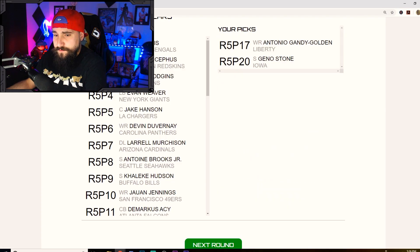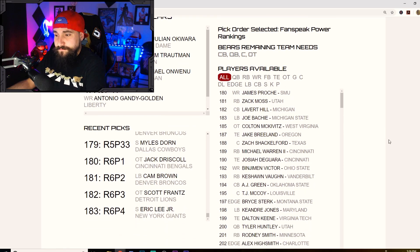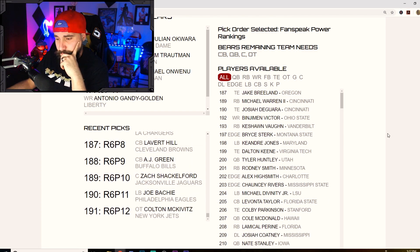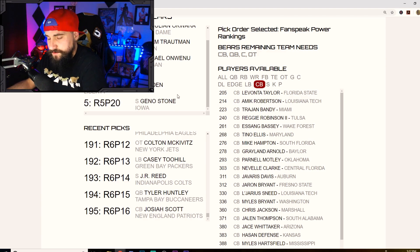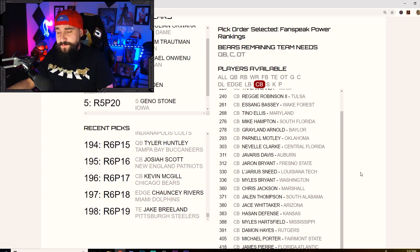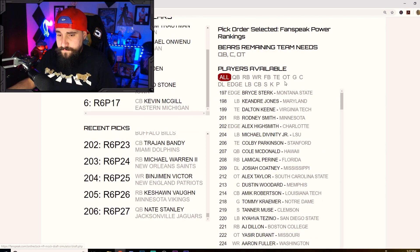Good draft picks, but there's a lot of holes to fill for the Bears. It's tough knowing what they're necessarily looking for with such limited resources. There's a corner I actually really like — Meek Robertson, but I think he's slot-only and we're kind of fine there. With Gino Stone who can play slot, and Scrine, I think this is about the range where Kevin McGill will go — great size, 4.5 speed, very underrated. A good developmental type of guy.